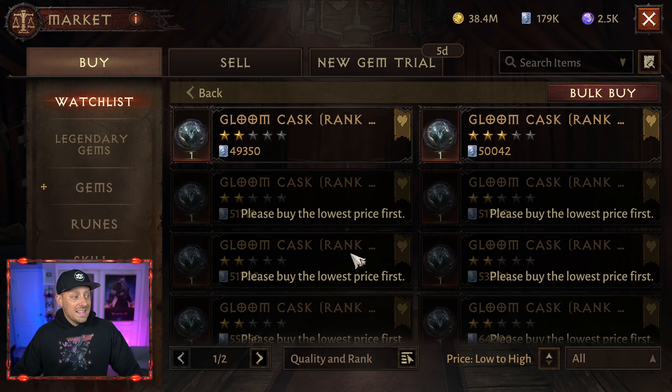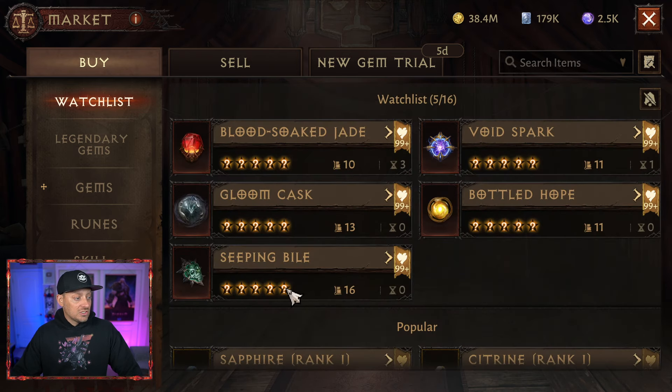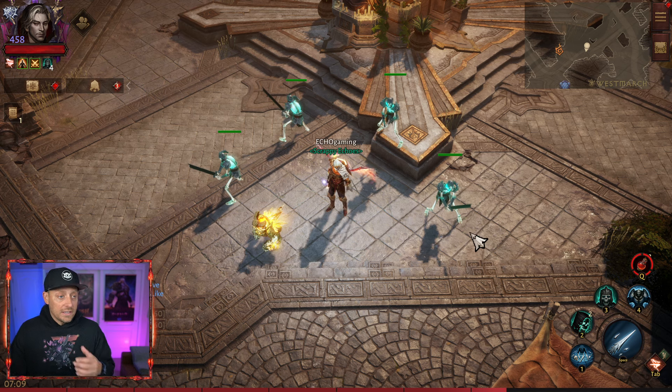It also looks like these gems are gaining their value back. The Susan Express, as we like to call it, has not really been as big a factor inside Diablo Immortal as it had been a few months back. The gem prices are coming back, so that's nice. I need to get myself one more gloom cask. I did sell my three-star, and as I'm looking at it now, as the values come back up, I'm probably going to actually take a loss on that. But hey, is what it is.